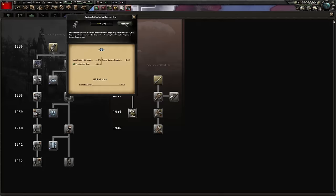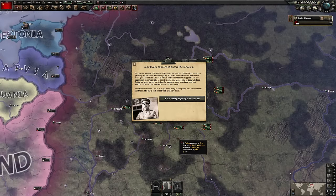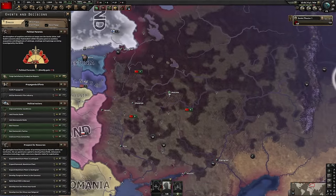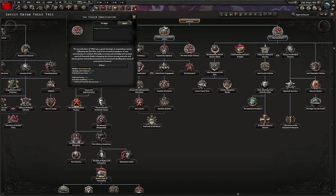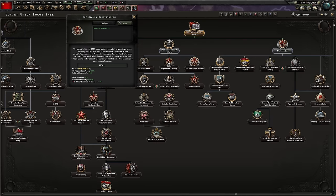We're going to work on radio now - mechanical engineering. Just heads up, radio is important because it's the speed that you reinforce into battle. Having more reinforce rate is going to get you into the battle quicker, therefore delaying any chance you might get pushed out of an attack or a defense. The center is done - Stalin's constitution. I feel like a lot of these focuses, there's a lot of them, and it feels like they do a lot but they don't really do a great deal.